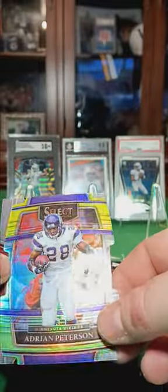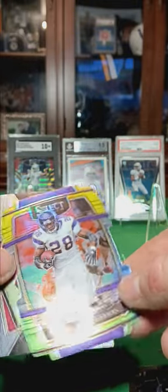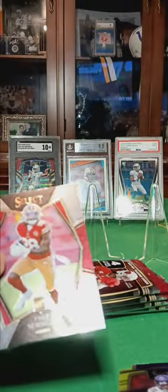Another purple uniform this time, and we got Adrian Peterson, the green and yellow. And Trey Sherman. Loaded pack.